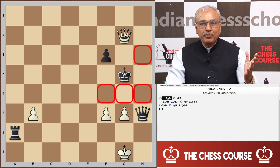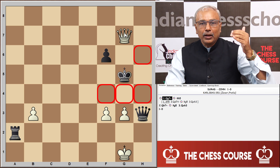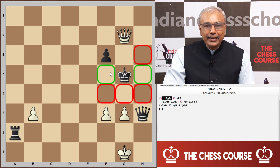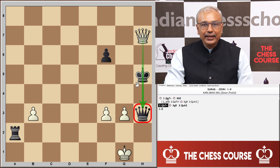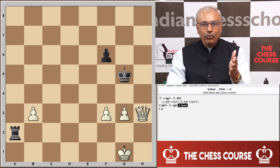The king cannot go to h6, h4, g4, or f4 — all those squares are not possible. He has a choice of moving to h5 or f5. Examining h5 first: with the king on h5, king and queen are on the same line. White moves his queen to h7, gives check, and after the king gets out of check, wins the queen. White goes ahead in material count with a queen and three pawns against a rook and pawn of black — a comfortable win.